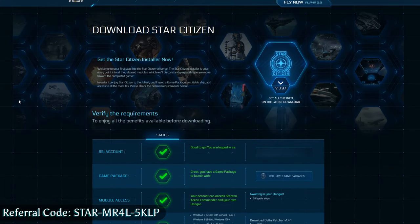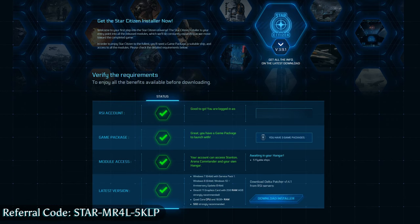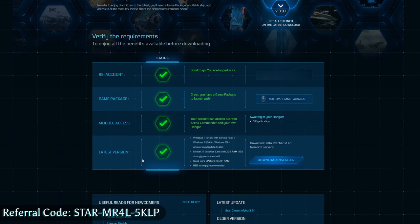We've finally made it to the point where we get to actually download the game. We're going to have Download Star Citizen. You need to make sure your RSI account is valid, your game package is valid, and all of these boxes are lit up green. If they are, you should be good — hit Download Installer, click that, and download the installer.